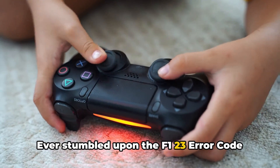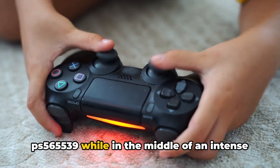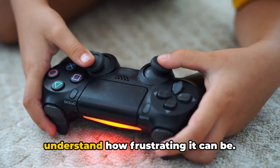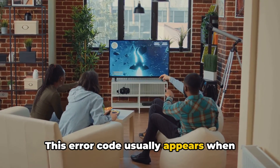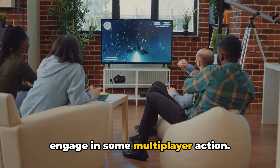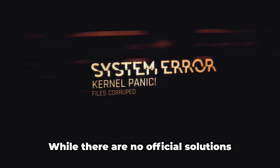Ever stumbled upon the F-123 error code PS565539 while in the middle of an intense gaming session? If you have, then you understand how frustrating it can be, but fret not, we have all the solutions you need. This error code usually appears when players attempt to join an online lobby to engage in some multiplayer action. Unfortunately, the error prevents them from joining any online sessions.